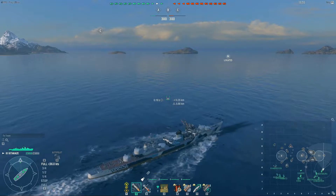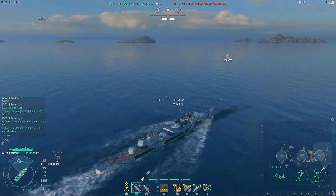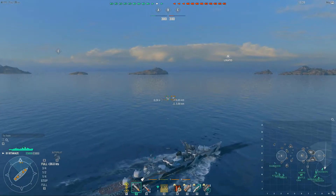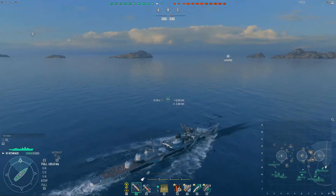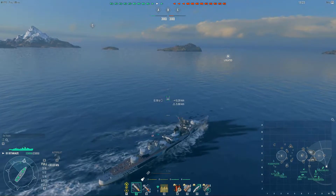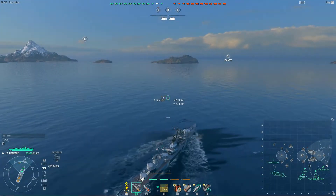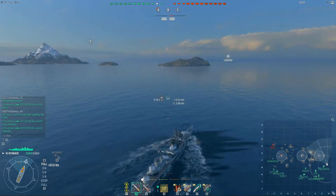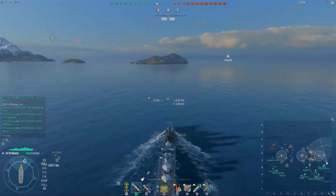I'm moving out towards almost the 10-line — at the 9-line right now. I don't have RDF on this boat; I do have IFHE, so I don't have Superintendent or radio location. There's at least one stealthy destroyer on the other side who has me located and has a reasonable idea of where I am. My team is doing a good job coming up alongside behind me. I'm trying to stay hidden and using the island on the 9-line for cover.